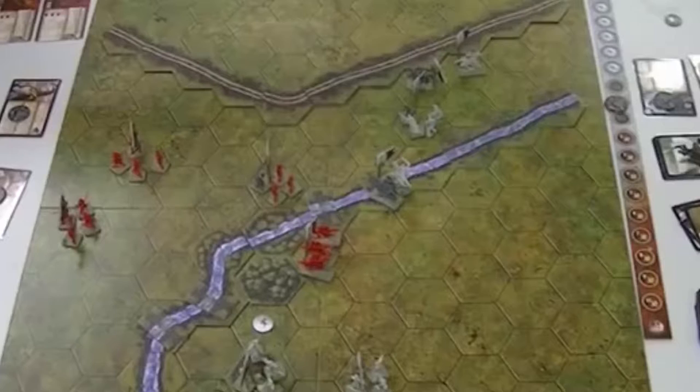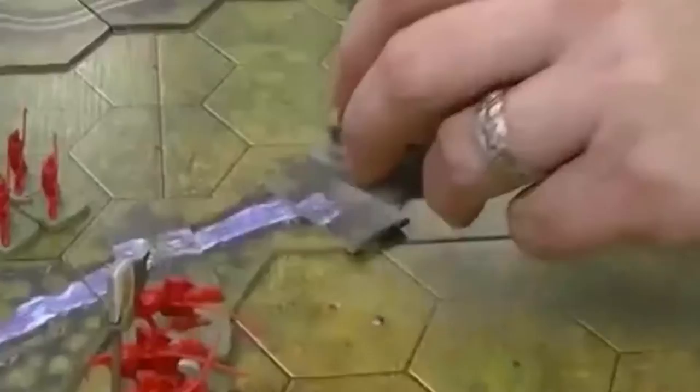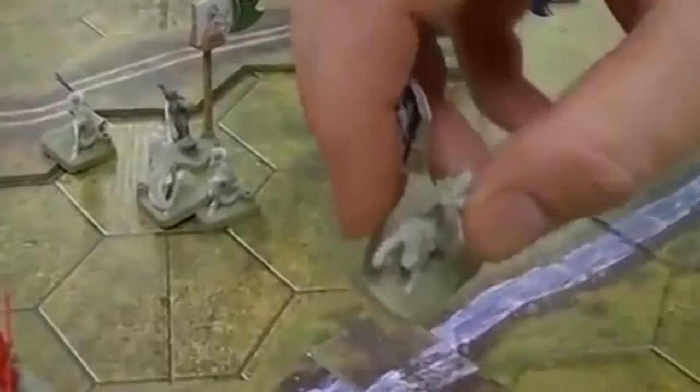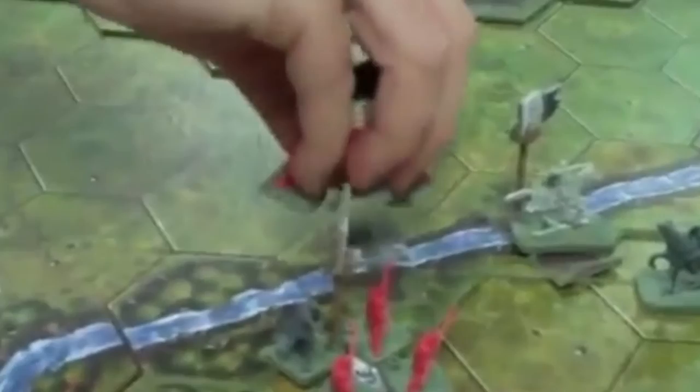The Lannisters aren't finished though — they have a foothold beyond the river and have gotten past that ford, with infantry trying to move up. The Starks rush to protect the other objective and move up past the river. The Lannisters go to try to take the other objective while the Starks rush back to protect it. With the Lannisters across the river, Stark has to do damage control. Adam uses his special ability to cross the river and get in behind the Stark line. The Lannisters are pouring across that river — this all comes down to those objectives.